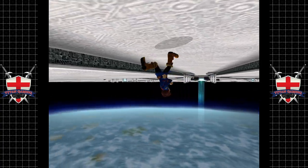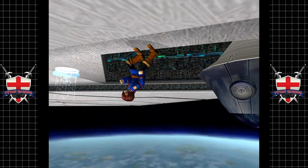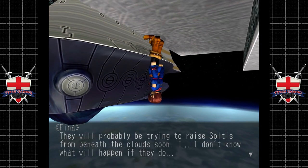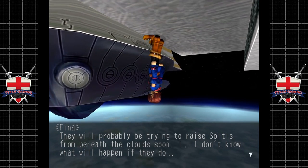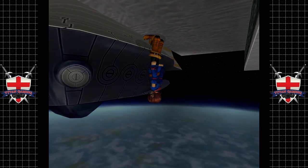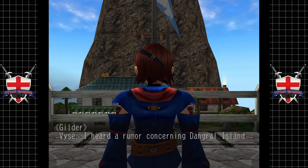Hey guys, welcome back to Skies of Arcadia. When we last left off we completed the Great Silver Shrine, so let's get out of here. Gaussian and Ramirez probably went back to their headquarters - we should do the same. They will probably be trying to raise Soltus from beneath the cloud soon. We should try to hurry back; we can't waste another moment here.